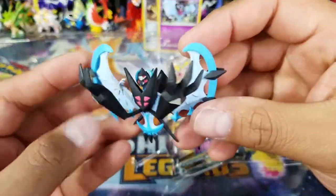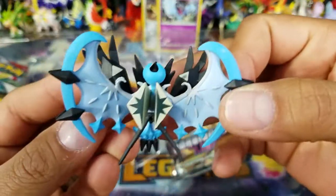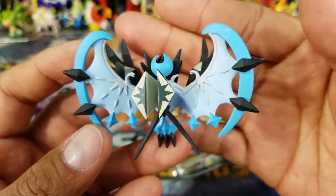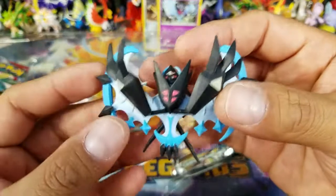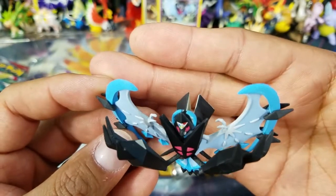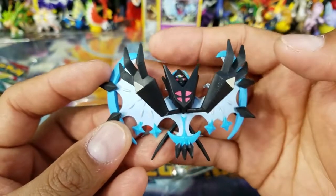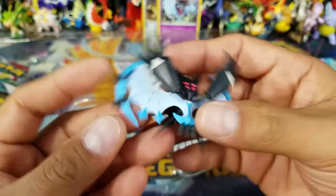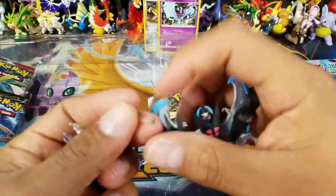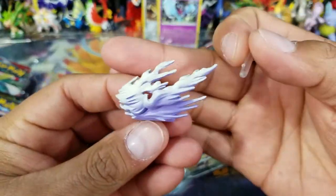Here is really what I was after — the Dawn Wings Necrozma actual figurine. It actually looks pretty amazing. That's one thing I always give credit to Pokemon when it comes to their figurines, as well as their pins. They're really, really nice — very well done, very good detailing. The paint jobs are really amazing, although there's a little bit of a paint wash here. No big deal. And we do have a stand that goes with it, which looks pretty amazing.